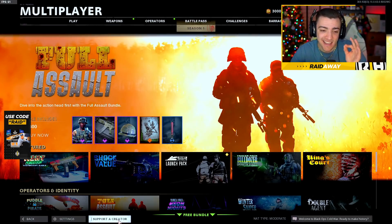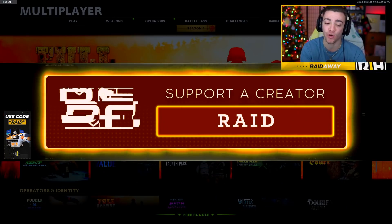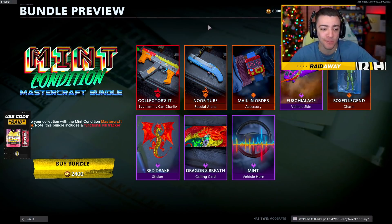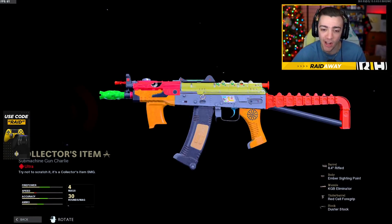We're gonna be buying this bundle and checking out the brand new shotgun today. For purchasing anything in the item shop — we also got two brand new bundles today — make sure to use my Support-a-Creator code, it is RAID. The second bundle we got today was a Mastercraft bundle for the AK-74u.